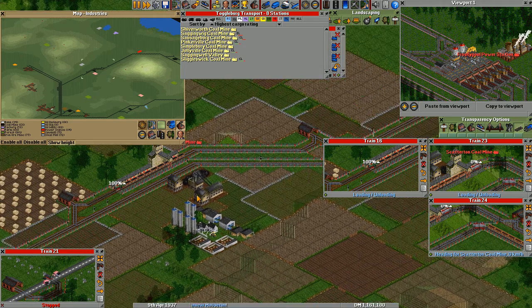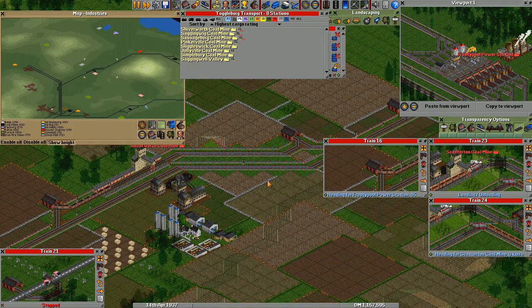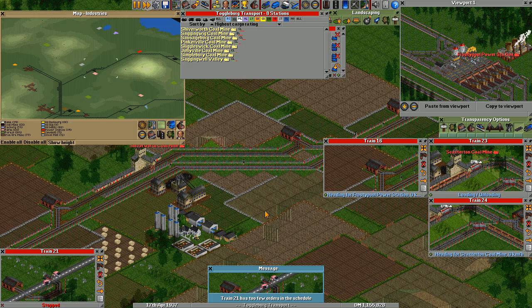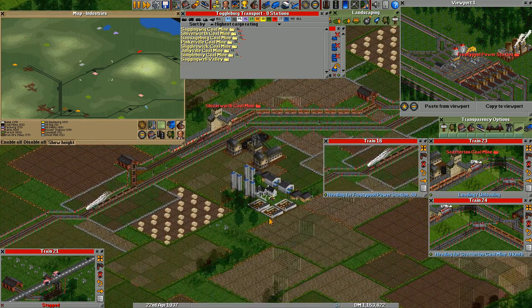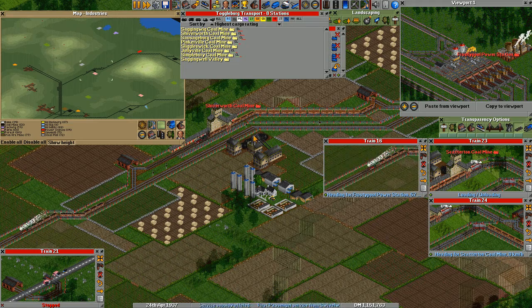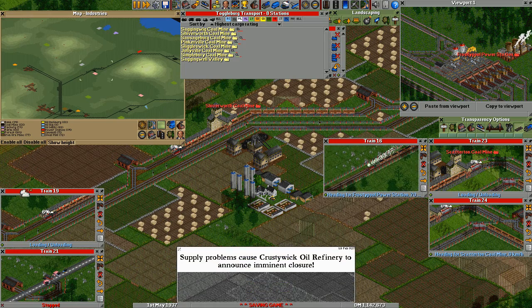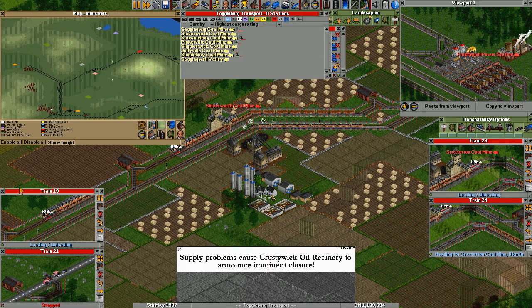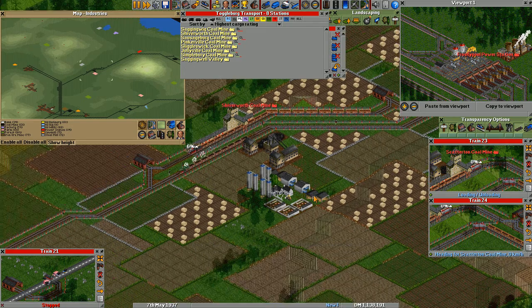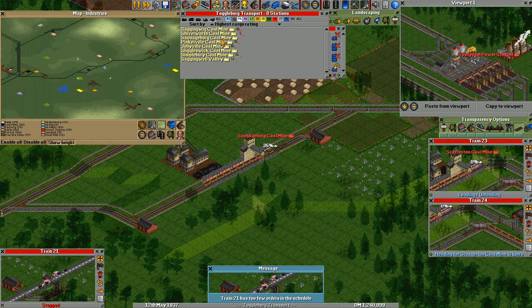Poor rating normally means that there are much too few trains serving this one. Let's watch this for a bit. There are breakdowns — oh yes, that lowers the rating. Does this thing have a high breakdown rate? Let's check the next one — there is one waiting also.